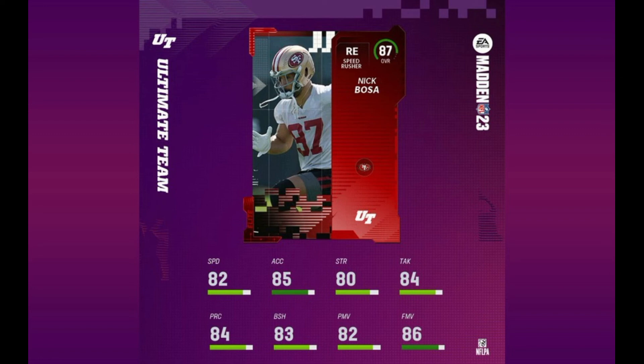Speaking of quicker, we have Nick Bosa at 87 overall with 82 speed, 85 acceleration, 83 block shed, 82 power move, and 86 finesse move — a real nice card. It's pretty common for Ultimate Team users to use defensive ends as the defensive tackles in those positions, and you'd like to see faster defensive ends. I would anticipate Nick Bosa, especially on those 49ers theme teams, to be probably in the middle of those defensive lines.